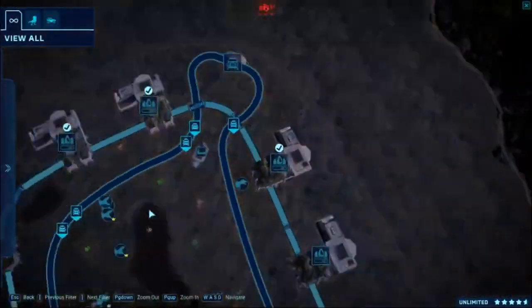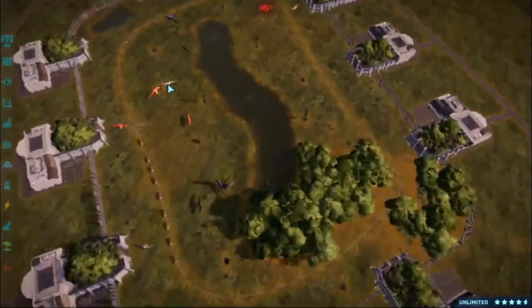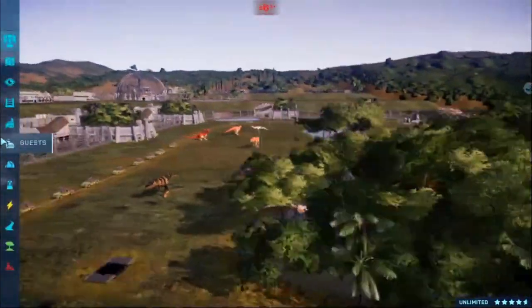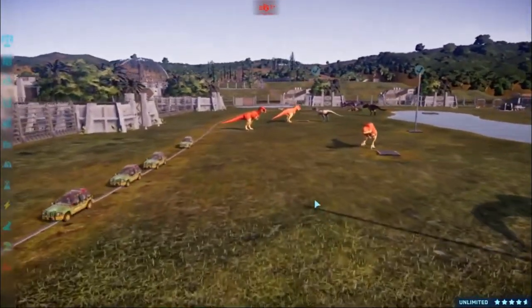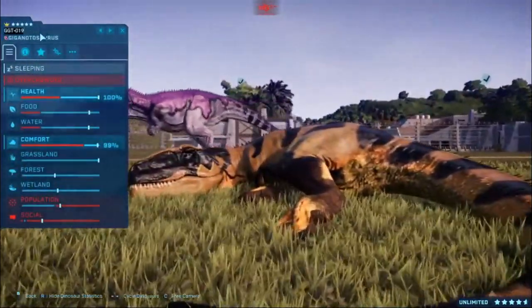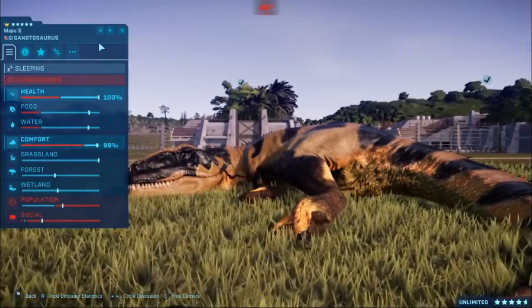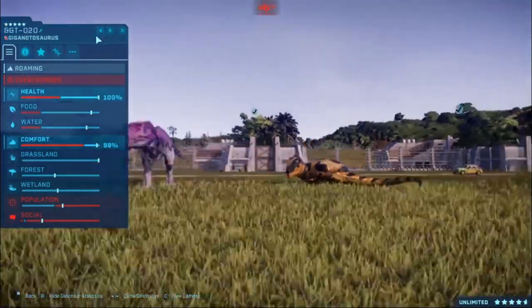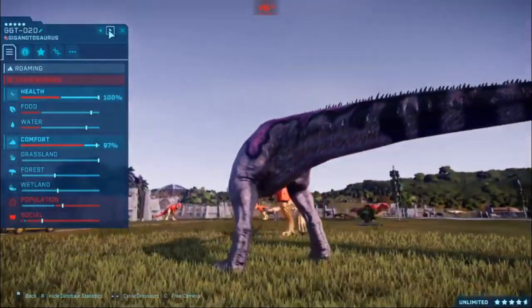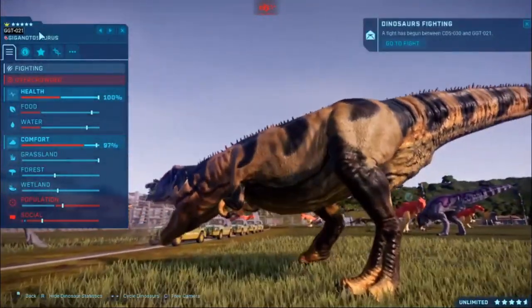Alright, I think that's everything out. We're going to see which one's the strongest. There are all the T-Rexes. One of the Mapus is having a snooze. I'm going to change combat mode for Mapusaurus. This is Mapusaurus against Eocarcharia.